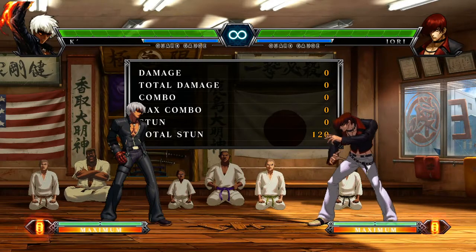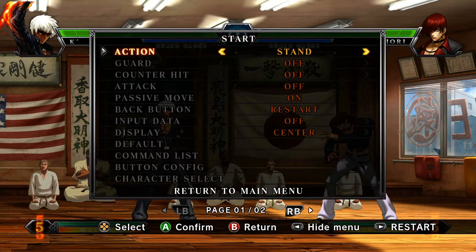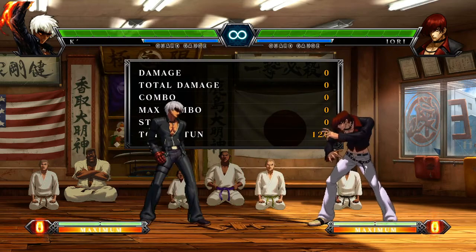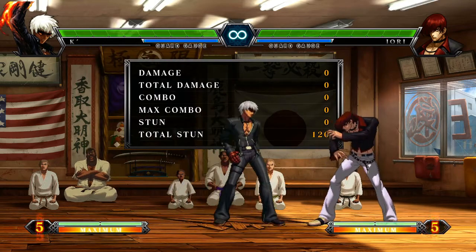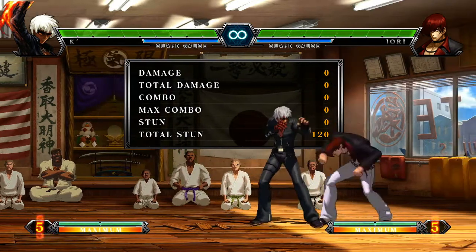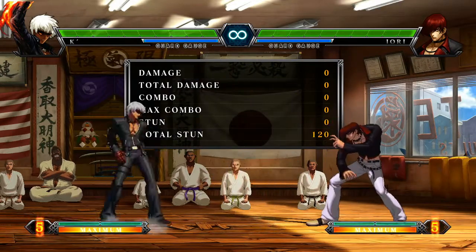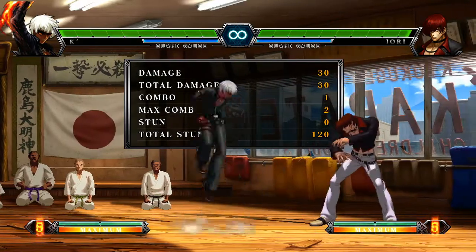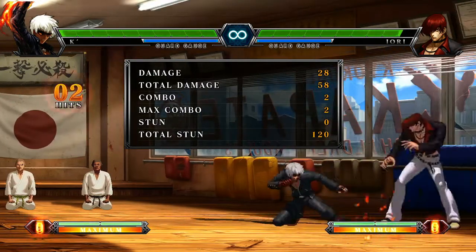First of all, there's a very good feature in this training mode called One Guard Jump. With One Guard Jump, the CPU will guard one move and then jump. You can use this to test block strings and see if they can jump out or whatever.